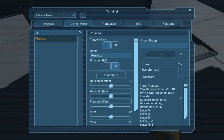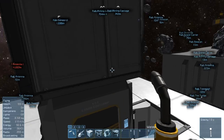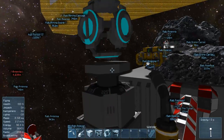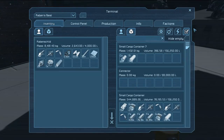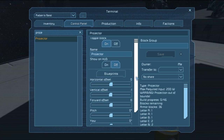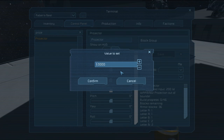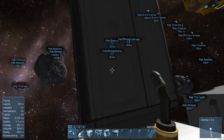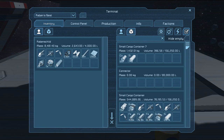Out of bounds? No. Vertical offset is minus one — that should bring it down one and then bring it one to the front. Ah — minus two then, or minus one. Minus one.